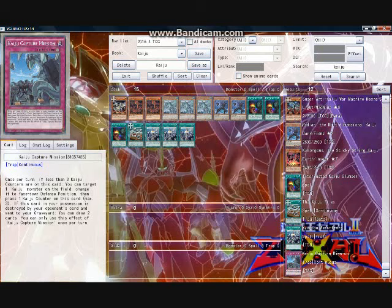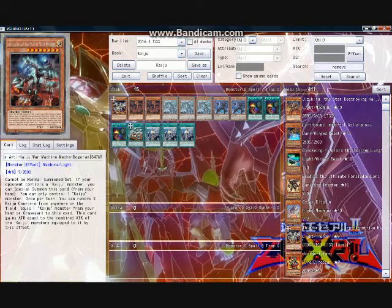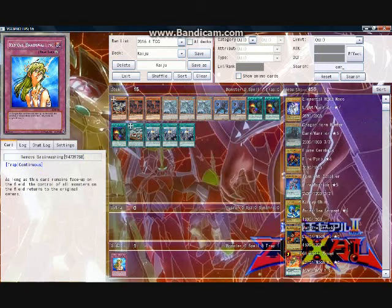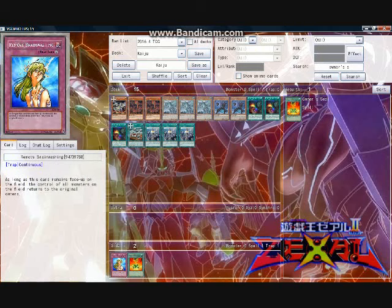Clearly, due to the ownership of Kaiju monsters remaining with the summoning player, running a pure Kaiju deck demands running one of the two major options to regain control of owned monsters on your opponent's field: Owner's Seal or Remove Brainwashing. I don't recommend running both because it produces heavy draw inefficiencies. The advantage of Owner's Seal is it is a normal spell, which allows you to activate it without waiting and avoids stray backrow destruction. The advantage of Remove Brainwashing is that it's a continuous effect, whereas Owner's Seal is a one-shot. The problem with Remove Brainwashing is it can clog the hand due to its continuous aspect. Thus, I like running Owner's Seal over Remove Brainwashing. I run three copies of Owner's Seal.